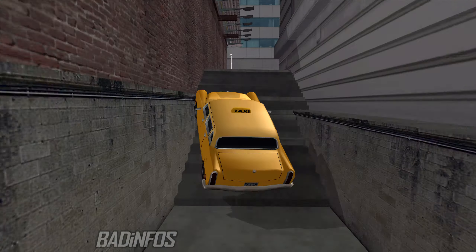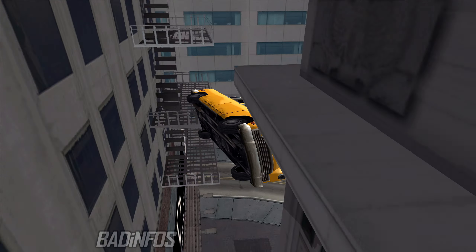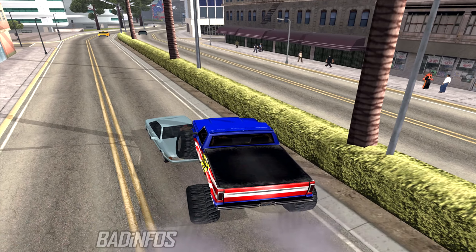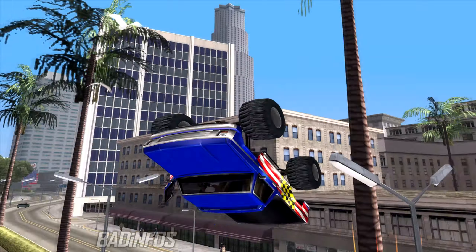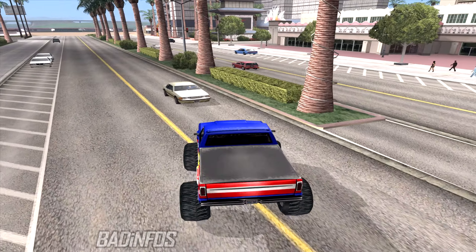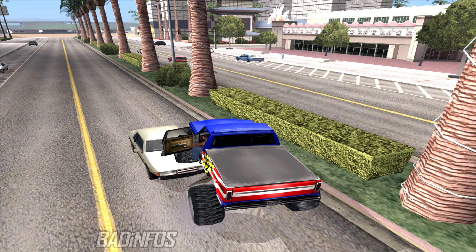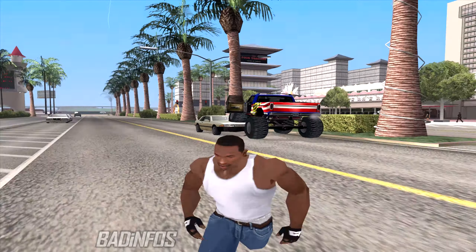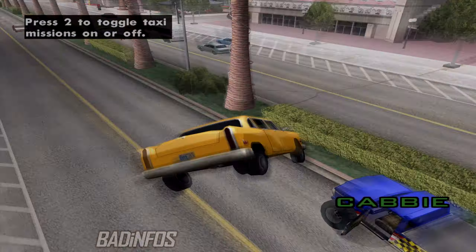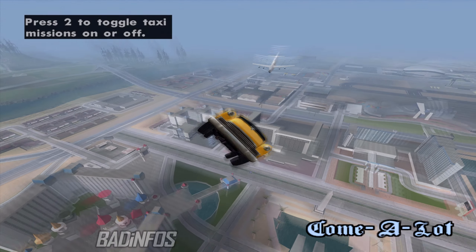Taxi boosts are not only used for wall boosting, but for some very creative things such as a combination of the monster truck method. I'll discuss that one in depth in a different lesson, but here's the short version: walk up to a pedestrian car, drive on top of it with one tire, get off, get in your taxi, jump on the car and — congratulations, you are now an astronaut!